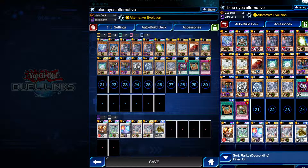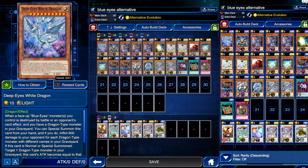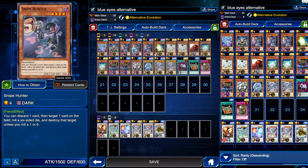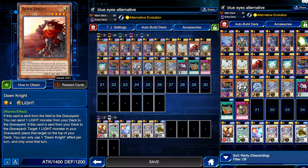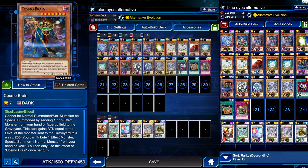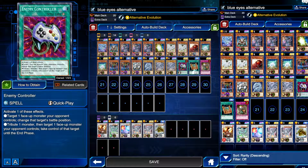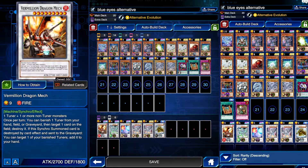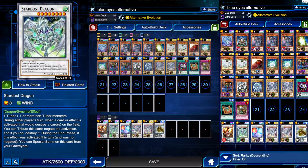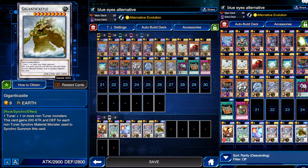For the main deck: one Deep Eyes White Dragon — because I really want to try this card out — one Keeper of Drain, three Snipe Hunters, one White Stone of Ancients, two Dragon Spirit of Whites, one Dawn Knight, two White Stone of Light, two Cosmo Brain, one Protect Blue, three Blizzard Dragons, one Con, one Natural Rule, one Strap Hall. For the extra deck: one Vermillion Dragon Mech, one Stardust Dragon, one Iron Maid's Keeper of Boundaries, two Silver Dragons, and one Gigant Castle.